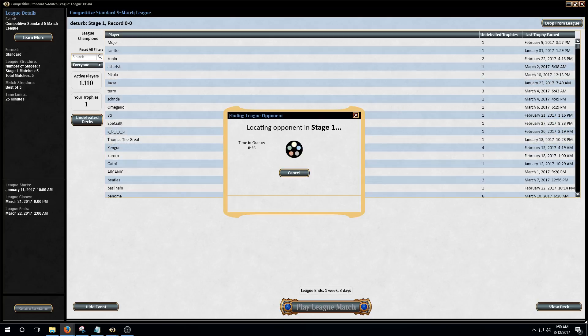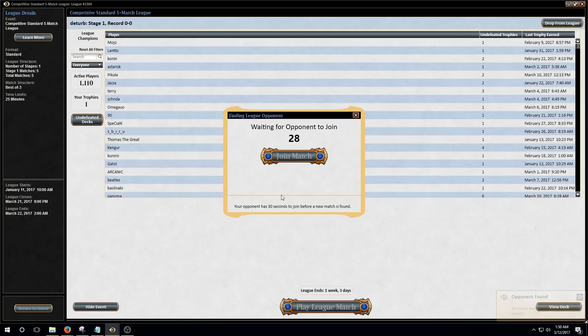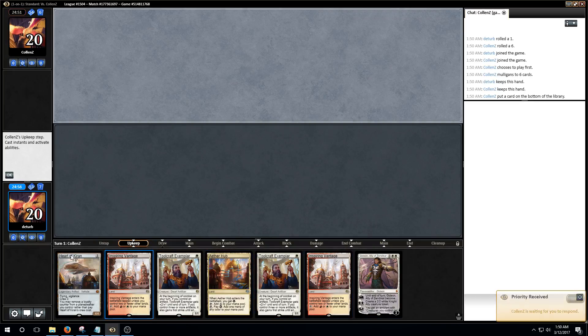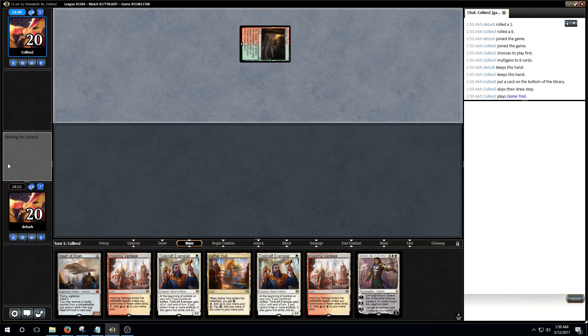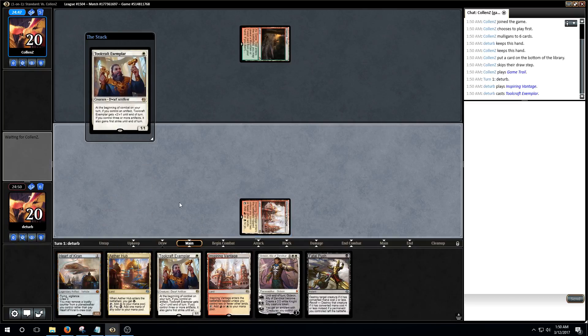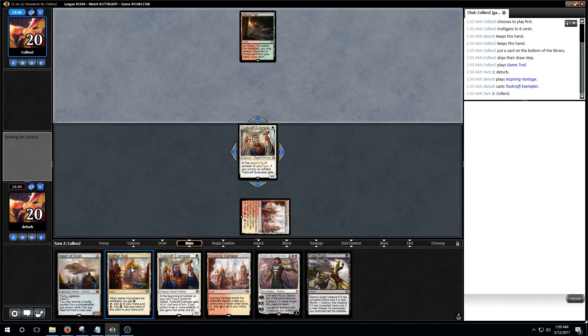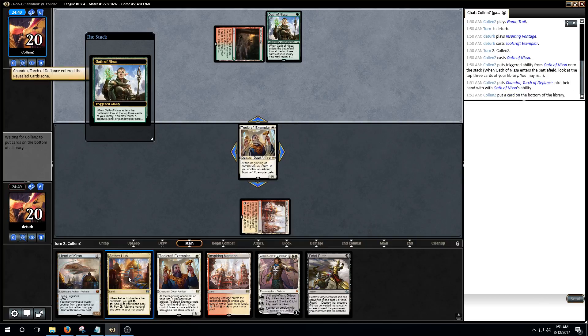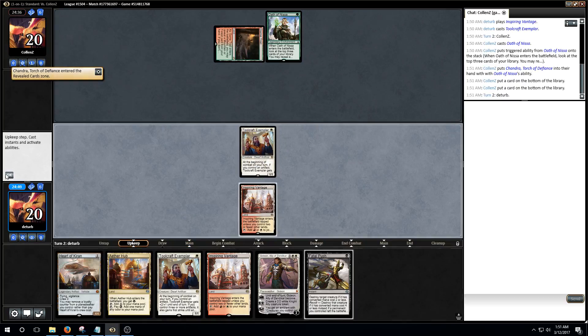It should be pretty easy based on some of the matches I played against. Whenever I was playing the Ulamog deck, I felt like if I wasn't doing something really proactive, they would just kill me. So let's find people who don't really do anything proactive. You don't have that many black cards — basically just the removal spells: four Fatal Push, four Unlicensed Disintegration. Oh, also Scrap Heap. But we just drew a nice Concealed Courtyard.